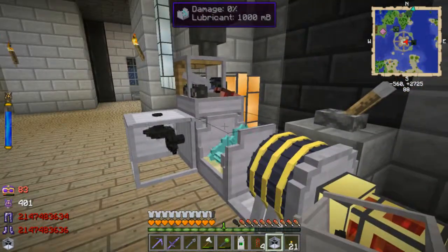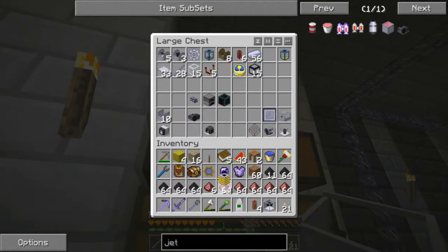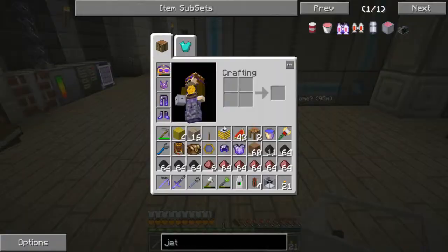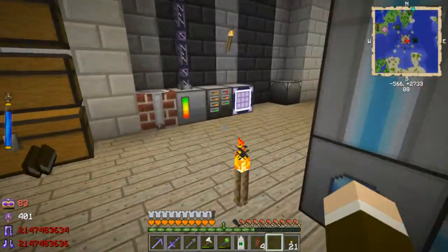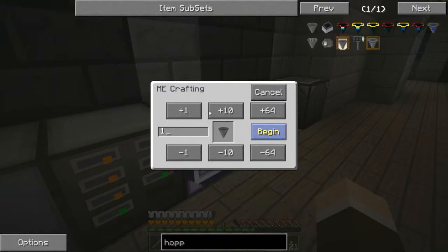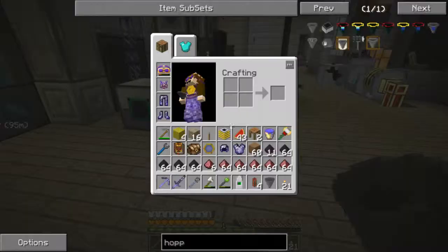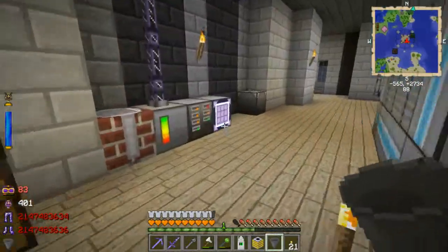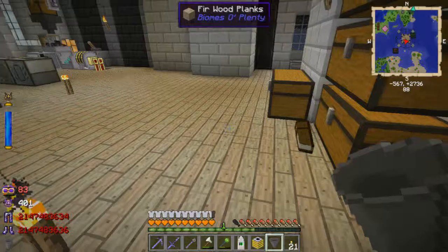That should work - there we go. So I can put the fractionation unit... wrong one. I can take this fractionation unit but my inventory's full. Oh no, I don't want to put those books in there. I've got too much stuff. Let me drop some things so I can get a hopper and a chest. Craft one hopper - come on, one hopper - there we go. This way I can put a hopper on it. Let me empty out my inventory a little bit.